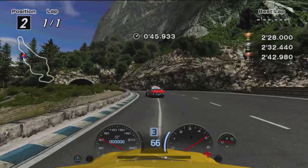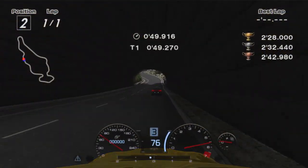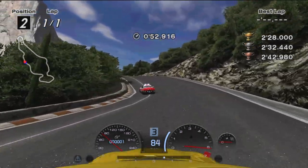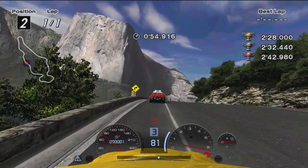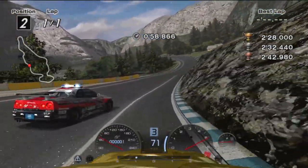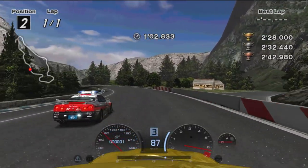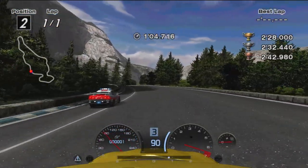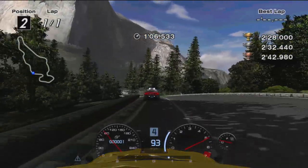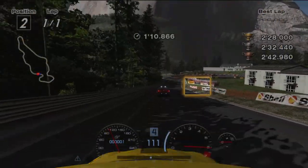Exit wide at the top of the hill to set up for the next section. Aim for the inside of the hill and mildly brake at the top to power out into the pace car. Stay wide to gently turn in and hit the apex, which is pretty late into the turn. Get back in the toe and brake before reaching the Motul banners.